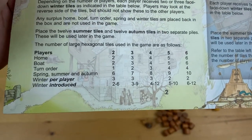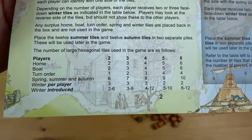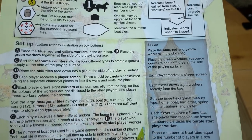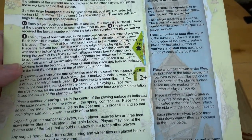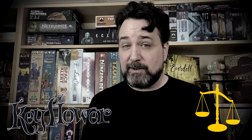I've seen it handled better in games like Res Arcana, where the rulebook says: here are starting hands, deal these out to everybody, and then once you play one game and everybody's familiar, next game you really want to draft, because that's how this game's supposed to be played. I think Keyflower could use a little bit of an easing-in mode for new players, especially if they're joining experienced players.